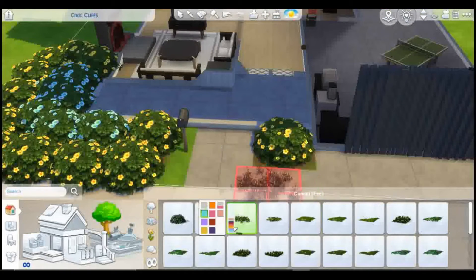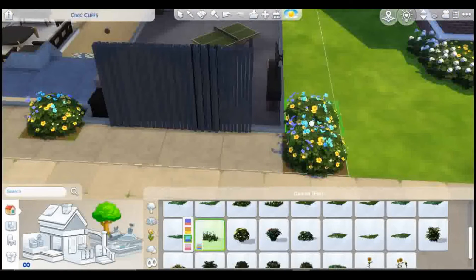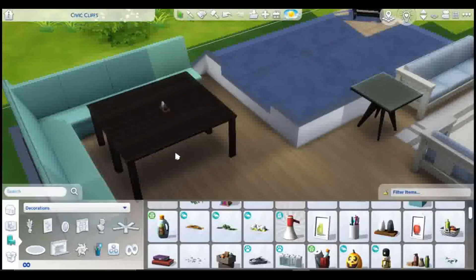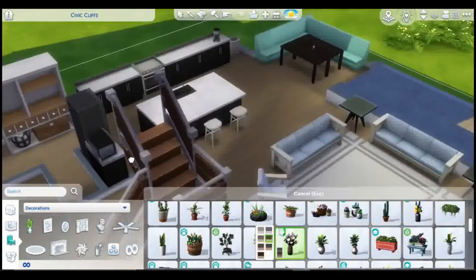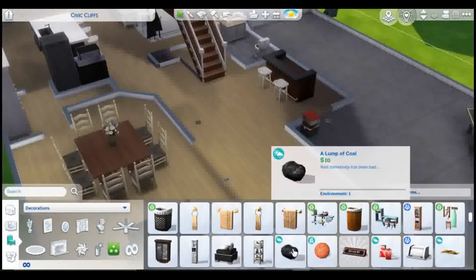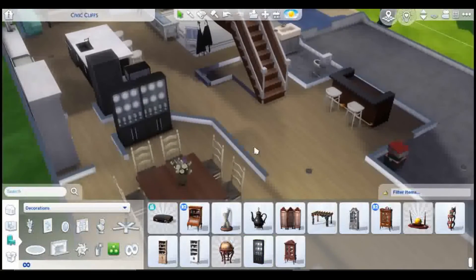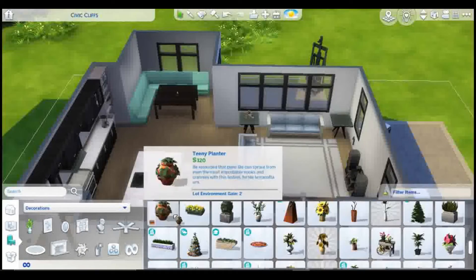I ended up using basically the same bush for the landscaping — I could have done better with that, but I did put some wildflowers and kind of lifted them up to make it look like they were coming through the bushes. I tried to decorate it with more plants because there's not a lot of good decoration unless you go into debug, and I felt like some of the debug items would have just looked odd in this house.